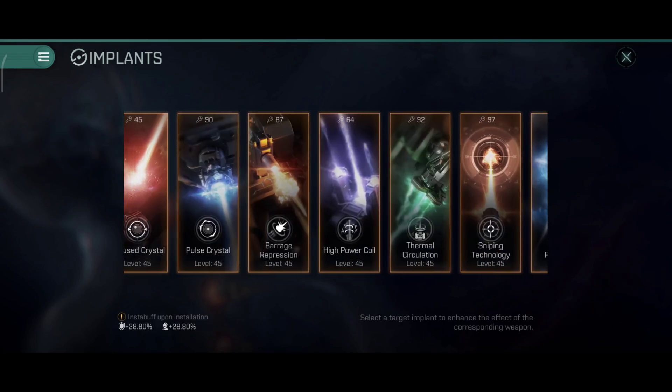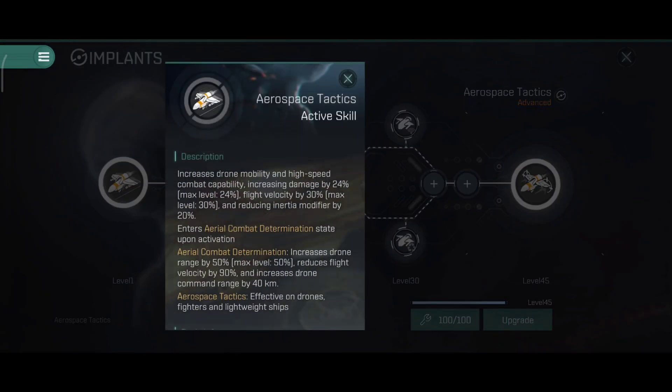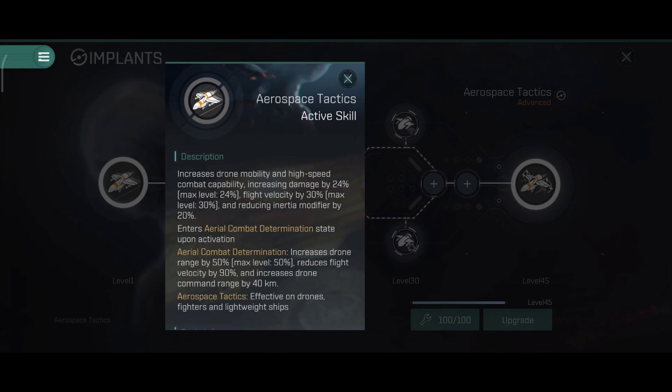Time to look at the new implant: Aerospace Tactics. The primary attribute increases drone mobility and high-speed combat capability - damage by up to 24%, max flight velocity by up to 30%, and reducing inertia modifier by 20%. Upon activation it enters an Area Combat Determination state, which increases drone range by 50%, reduces flight velocity by 90%, and increases drone command range by 40 km. It's effective on drones, fighters, and lightweight ships. It's best to activate this implant when your fighters are already very close to the enemy ships, since the speed reduction is severe.